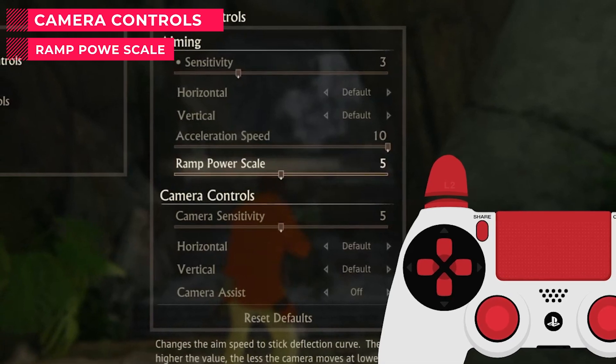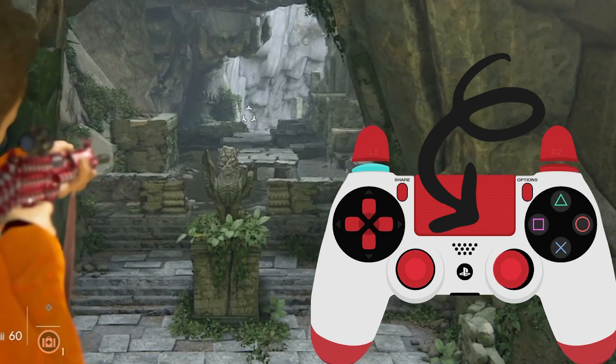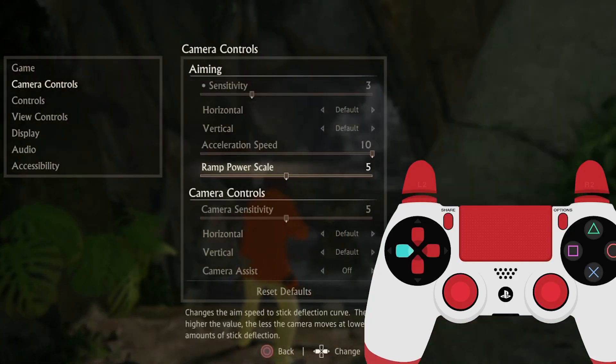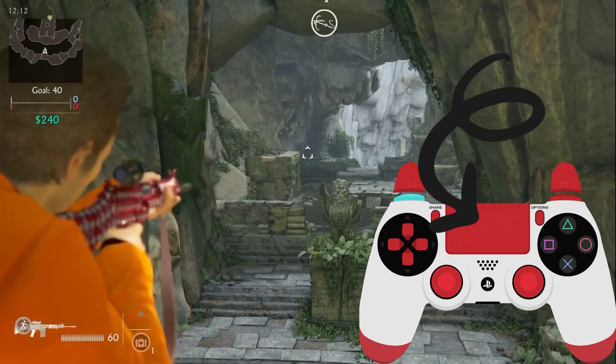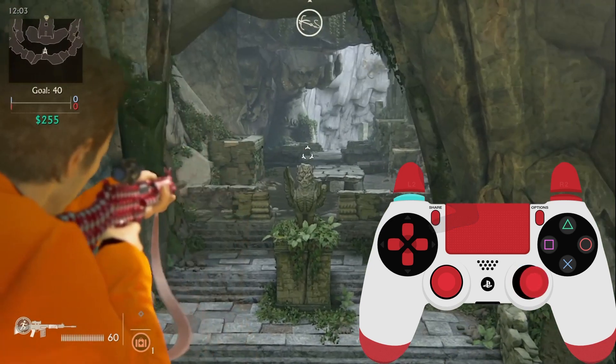There is a difference between Acceleration Speed and Ramp Power Scale. Ramp Power Scale is about your controller's analog stick when you are aiming. When Ramp Power Scale is set to 10, moving the stick a little bit won't affect your camera — you need to push it hard. But if you change it to zero or one, even a slight movement will affect your aim. I usually go with two or three, but if you have stick drift issues, leave it on five.